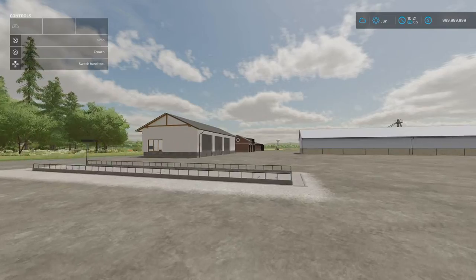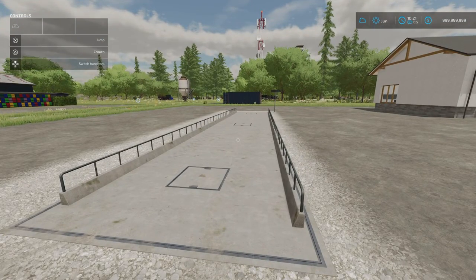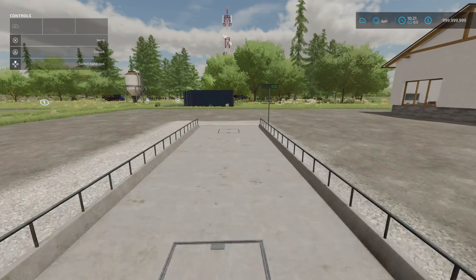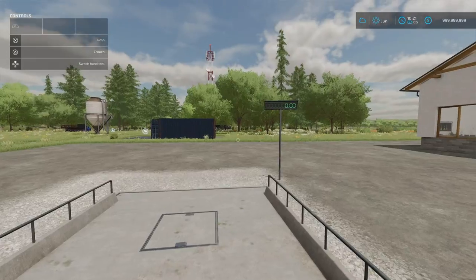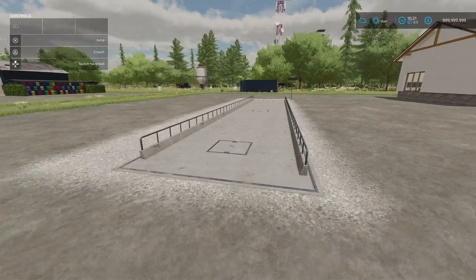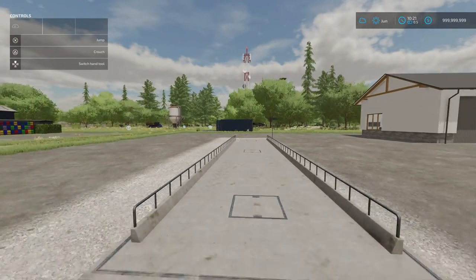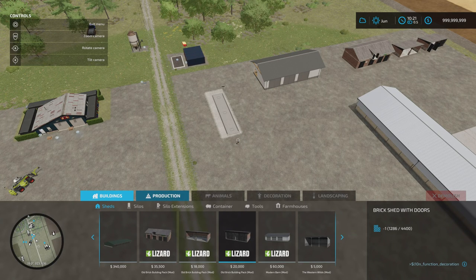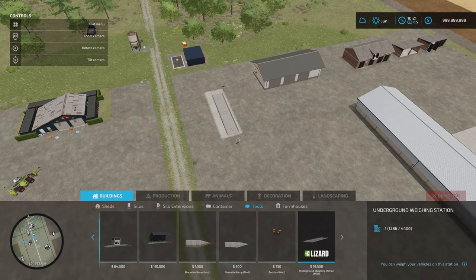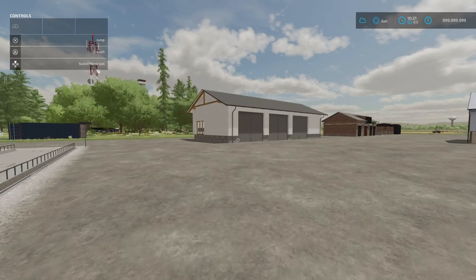Just over here we have the Underground Weighing Station by Agra Modding. 0.28 megabytes download, three slots on console, 19,500 to buy. When you walk on it, it shows your weight. There's no building above ground - that's why it's called underground. The actual building itself is underground. You'll find it under build mode, under buildings and tools. Slot count comes down to one once placed.